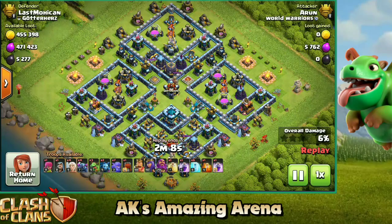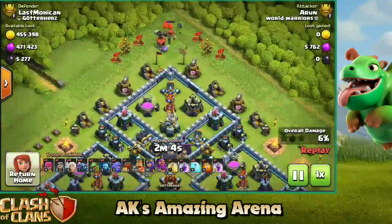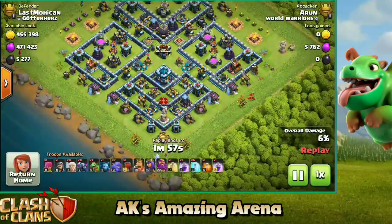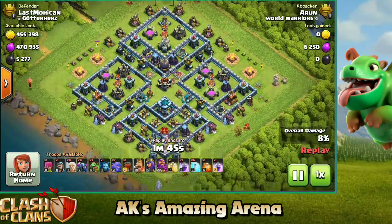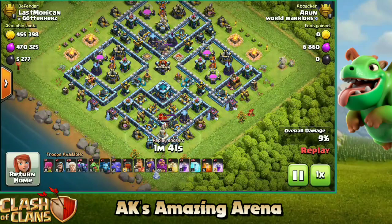At the top we have one minion used, which is just two housing space, and it will take down that building completely. There's an archer at the bottom on top of the spell factory taking that down as well. This is how you need to use your cheap troops and try to get maximum value from them. We have totally secured around 8 percentage of this base, which is around 8 buildings.